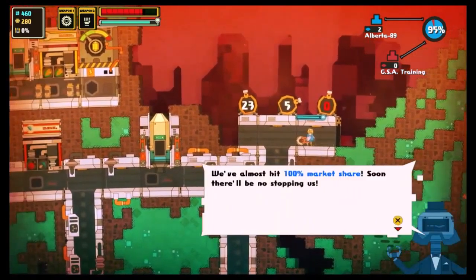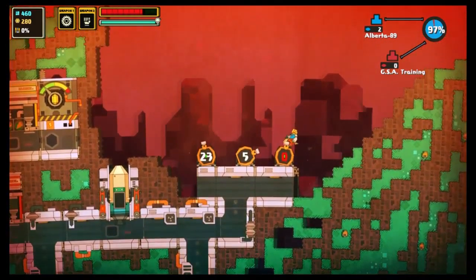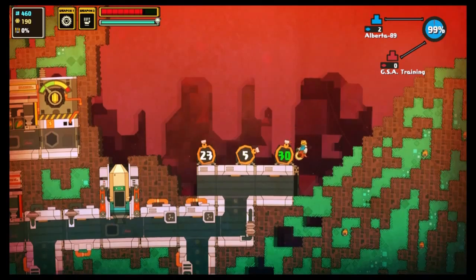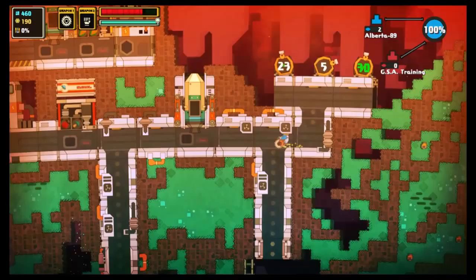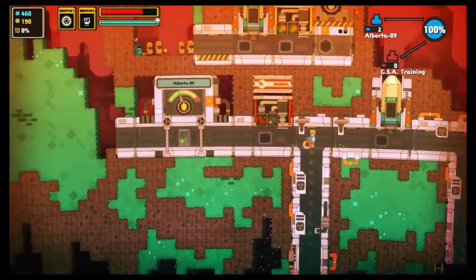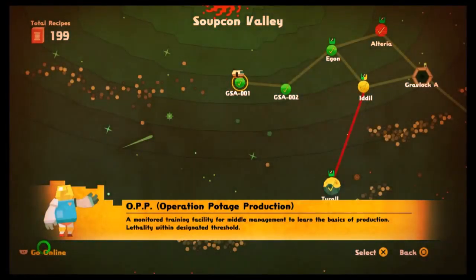Hij zegt dat we het goed gedaan hebben. Dank je voor het vertrouwen. 100%! Yay! En dit was het eerste level. Ik hoop dat jullie het leuk vonden. Bedankt voor het kijken. En ik ga volgende keer verder met het tweede, en misschien ook meteen het derde wereld. Bedankt! En tot de volgende keer. Doei!